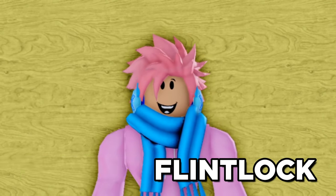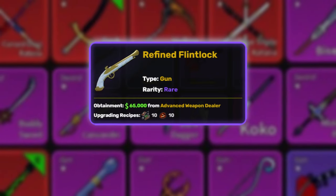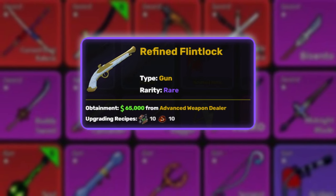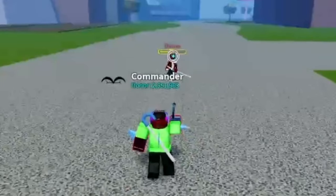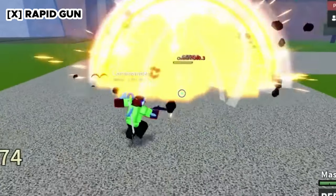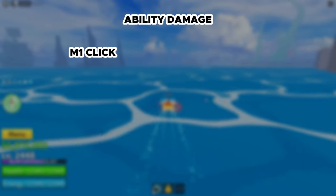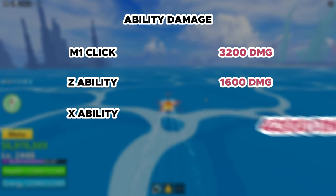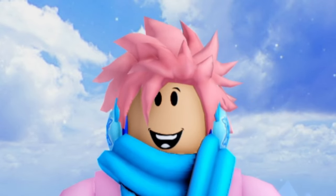The Refined Flintlock is essentially a better Flintlock with very similar abilities. Grade 2 costs 10 metal scraps and 10 magma ore, increasing damage by 20%. It has the same Disabling Shot that stuns the target and the same Rapid Gun shooting 3 bullets. The damage difference is notable: M1 does 3,200, Z ability does 1,600, and Rapid Gun does 4,200. It's a very solid gun for the first sea, but becomes kind of useless once you move on.